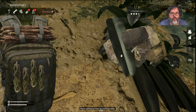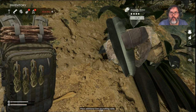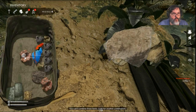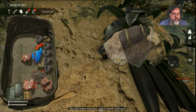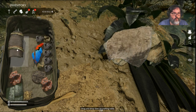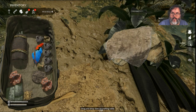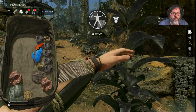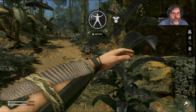Two ropes — and that makes us some armadillo armor. Let's go ahead and put that on our arm here. That's our first piece of armor, excellent.